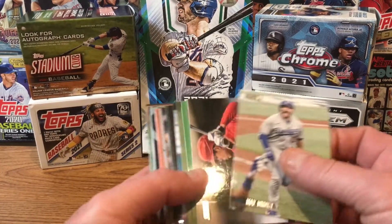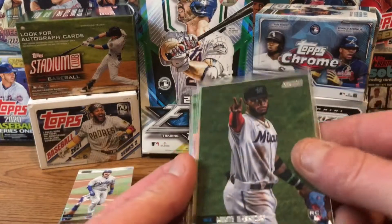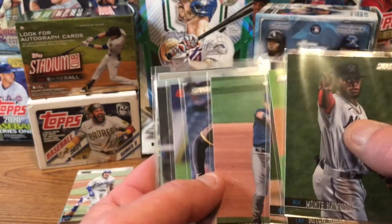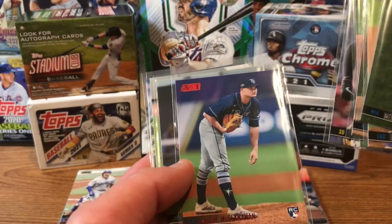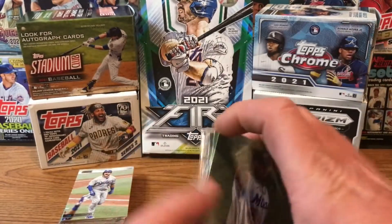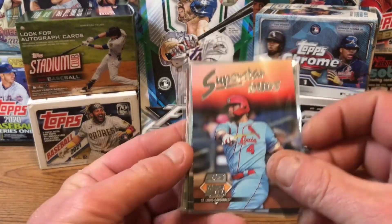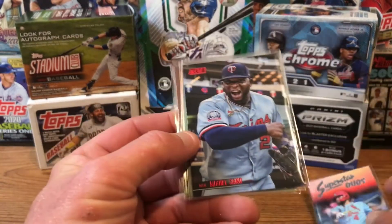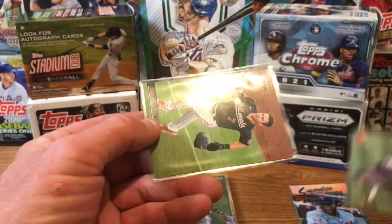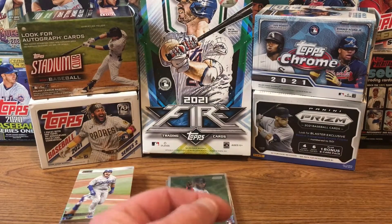Alright, Stadium Club — here are the base cards from the blaster. This box was okay, we got some good stuff. Rookies include Monte Harrison, Mitch White — curse of the channel — Chris Bubeck, Andres Jimenez, Luis Capisano, Shane McClanahan red rookie, Anderson Tejada, Christian Pache, and a Ke'Bryan Hayes rookie. For parallels, we got the superstar duo of Yadier Molina and Paul Goldschmidt, a Miguel Sano red, a Marcus Semien red — who's having a great season — a Trea Turner black, and a Sepia of Gleyber Torres.